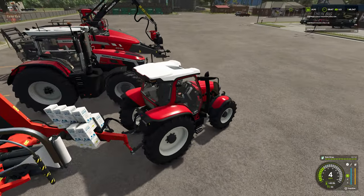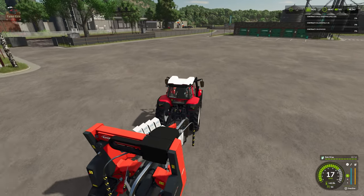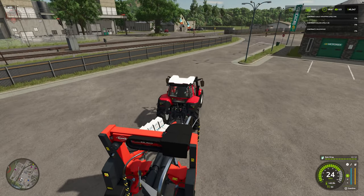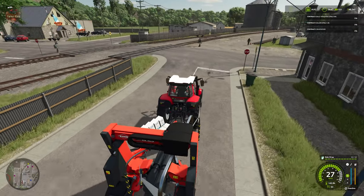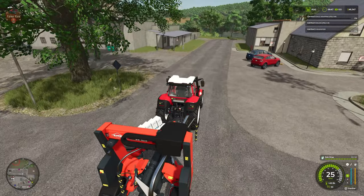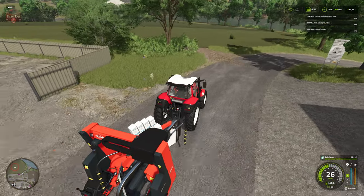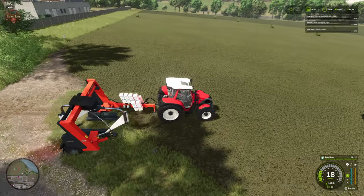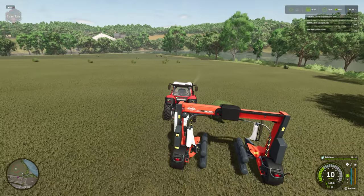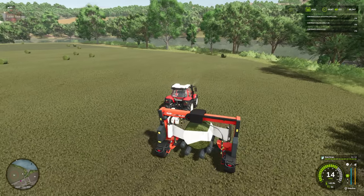I'm going to hop in here, make my way around the shop, and see what type of bales we have to wrap. We know they're round bales — looks like they're going to be grass. There they are, some bales spawned out. It's going to be our job to come up here and present the bales to the wrapper.